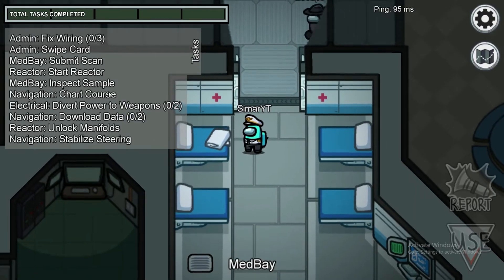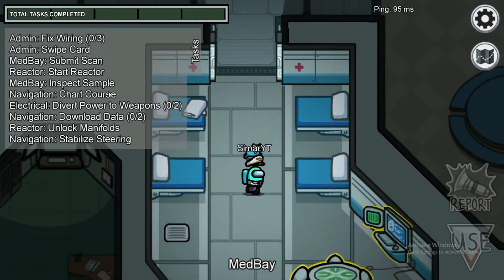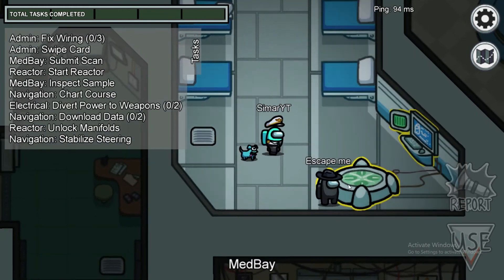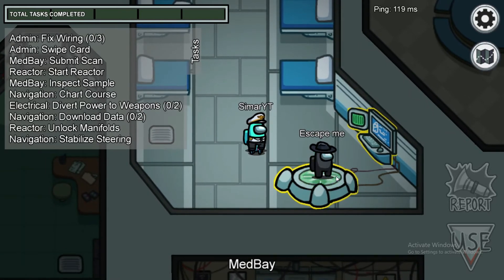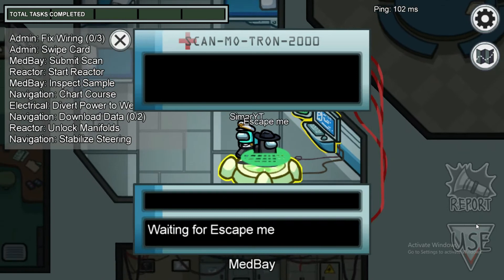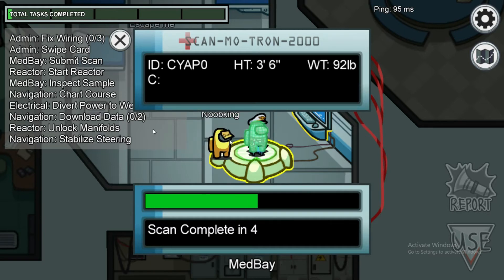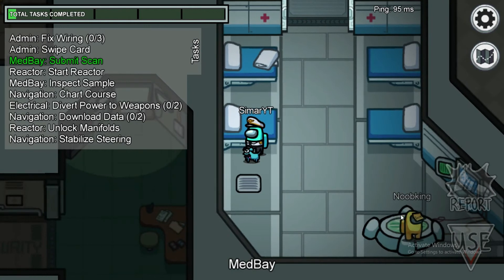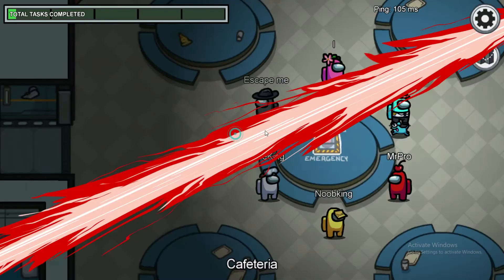Another task that is visible to other crewmates is the medbay scan. It's pretty common — if a person stands on the scanner, it is clearly visible to everyone. I'm now a hundred percent sure black is not the impostor after seeing him do this task. But watch yellow — yellow is faking the scan task, which means yellow is the impostor.